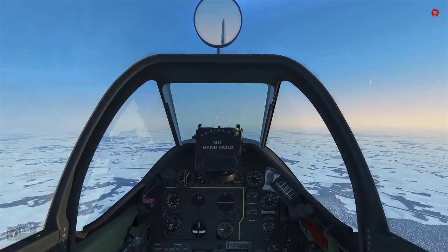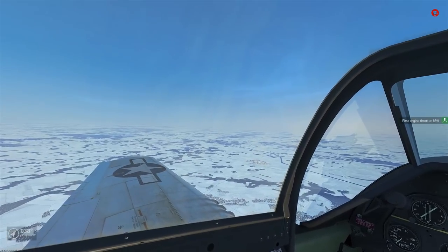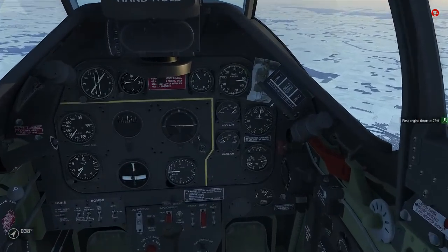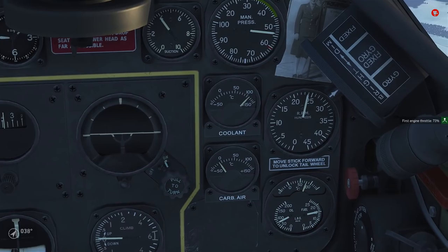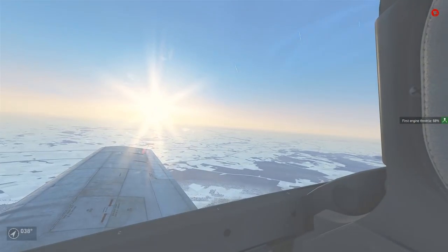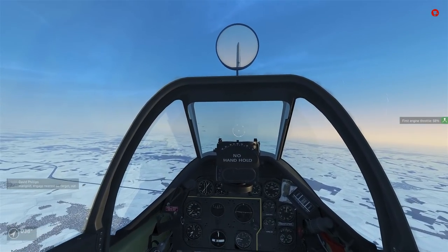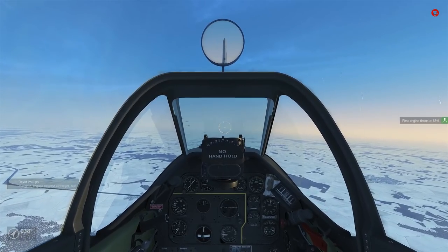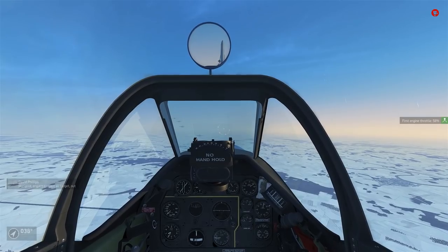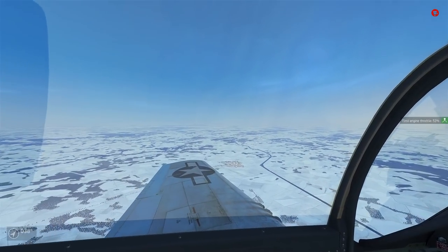I was looking into it and apparently the Bendex in the P-51 is something I actually have to equip separately. So we are navigating blind. The Bendex is normally right there below the carburetor air gauge. That's okay though — I'm going to try to stick with my flight and hopefully not get lost. Someone's saying engage nearest air target, which is concerning, although we're all just flying nice and level. I'm going to go ahead and form up on my flight.